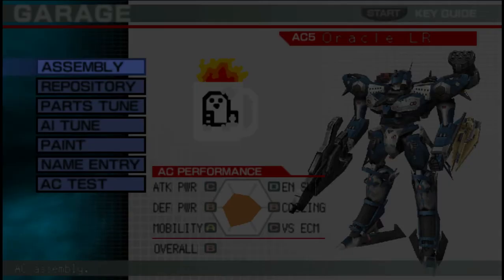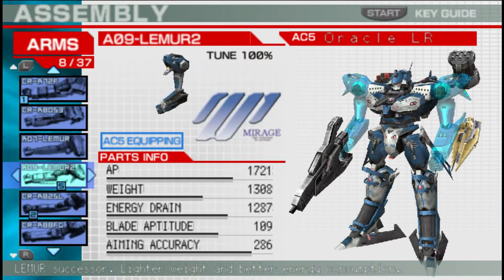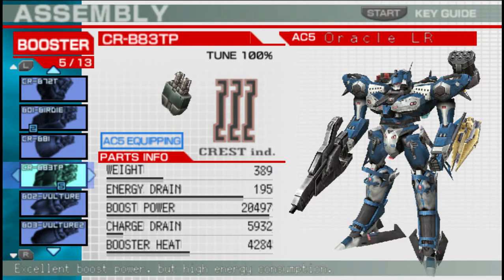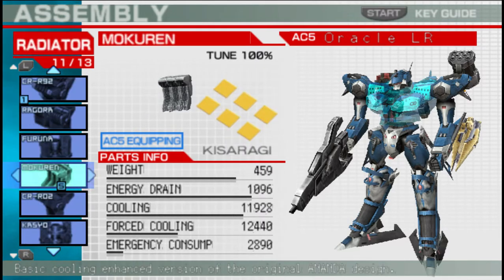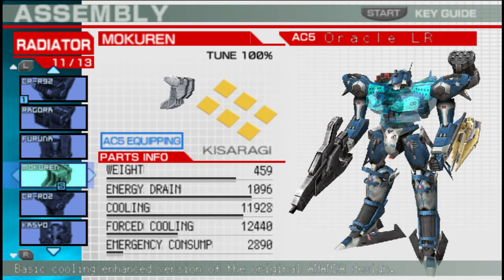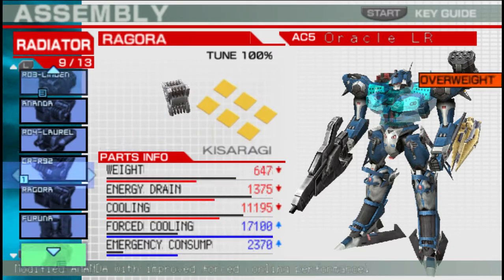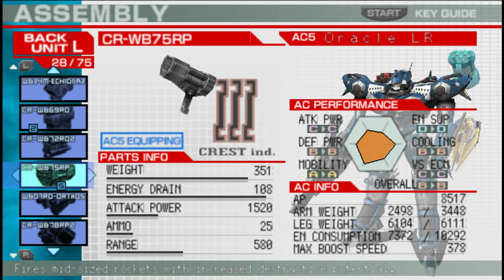He actually throws it away halfway through the fight, but it's part of his look so it's got to stay there, and it's light enough that it doesn't really impact much. Other than that, his parts are pretty much the same compared to his Last Raven version. He's still got the Queen, the standard middle EO core, the Lemur 2s, Dingo 2s. Still got his fleets — all the same.